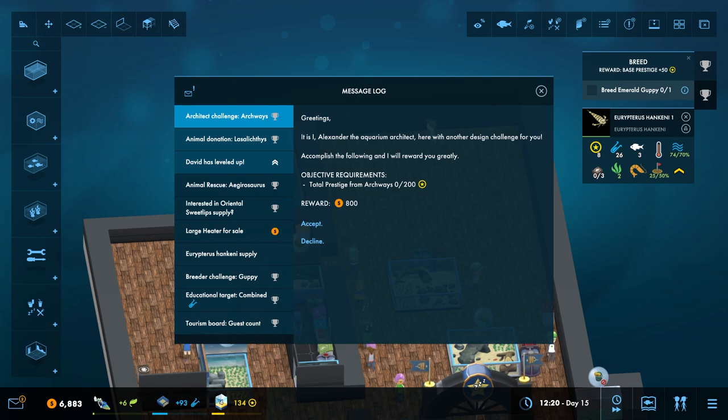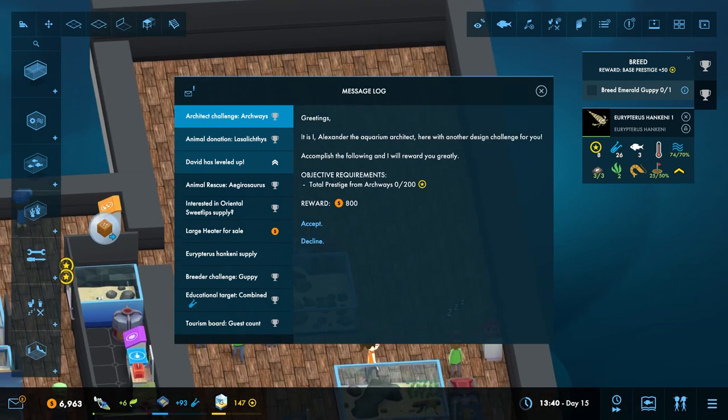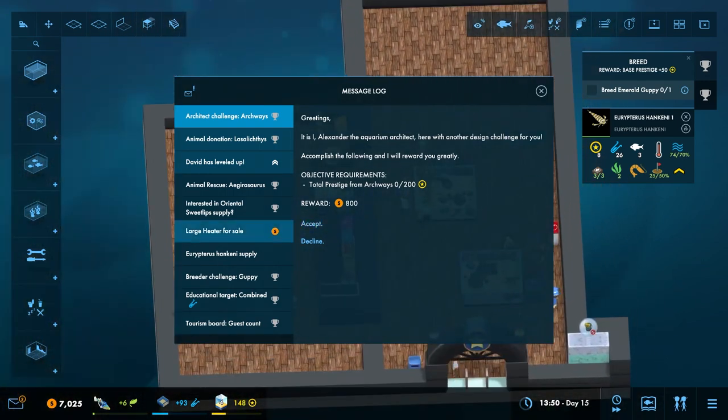Architect challenge — archways! 'I, Alexander the aquarium architect, have another design challenge for you.' Total prestige from archways: 200. Reward: 800. You know what, I think we accept that.